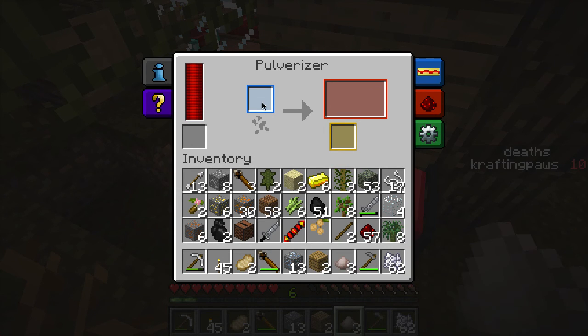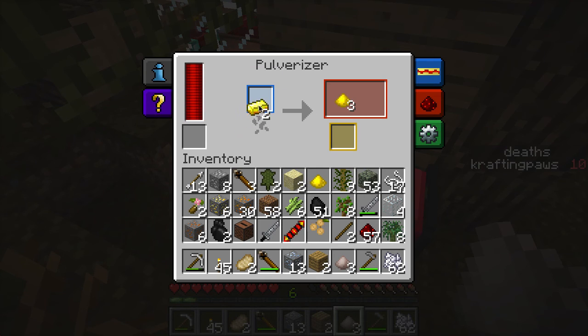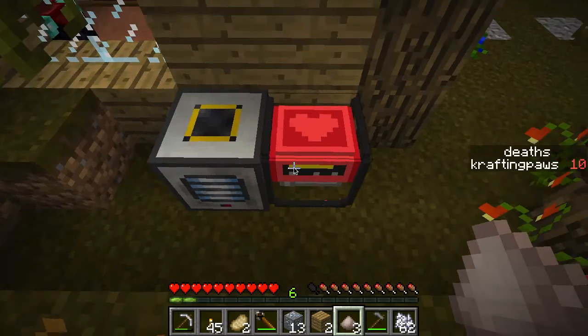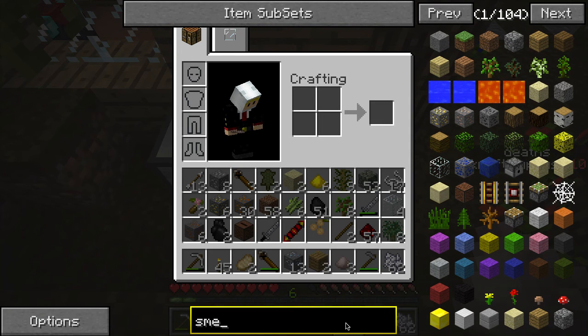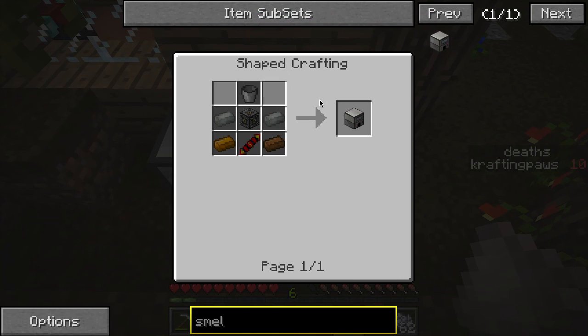Did it just eat my stuff? Now let's put two in at the same time and check. I don't know what happened. Pulverized gold — now I think I can smelt that and turn it back into... an induction smelter, this is what I needed.